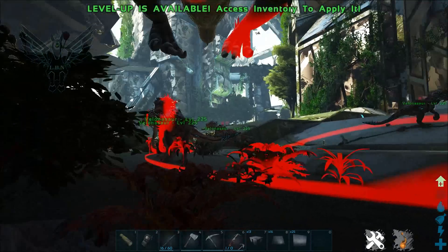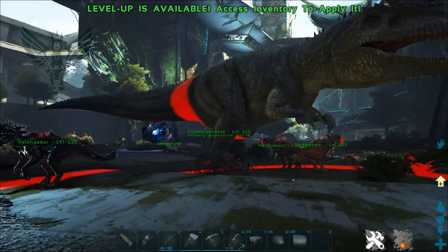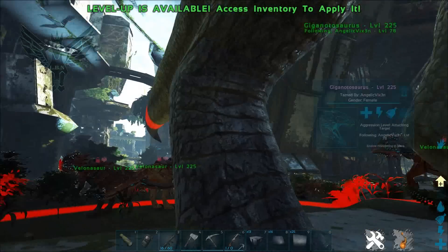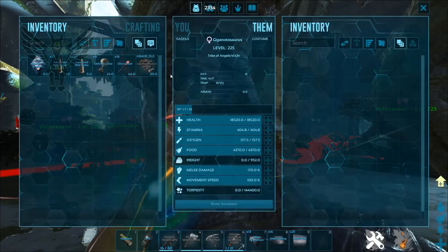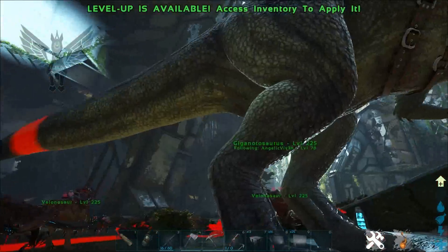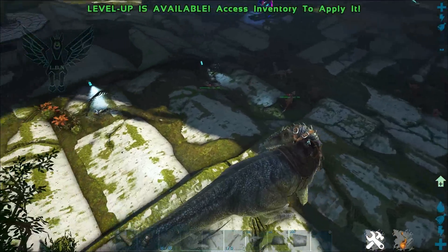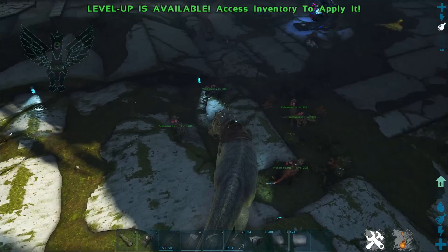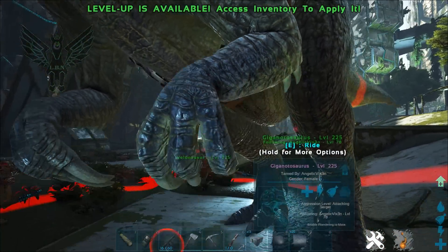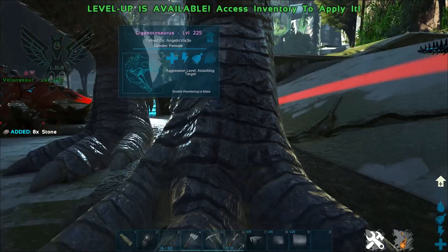Now I'm going to have the giga follow me inside the circle. It doesn't have a saddle and it's not locked — there's no lock symbol. Even though I spawned it outside the circle and had it follow me in, it did not lock. I'm showing you this because I don't want you losing your dinos. You don't have to turn the leash off and on — just put the saddle on, get off it, and voilà, now it's locked.